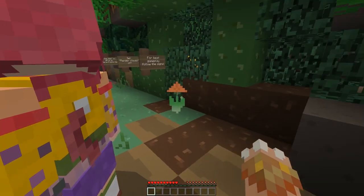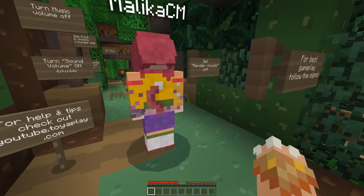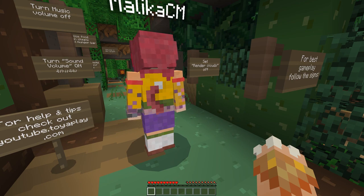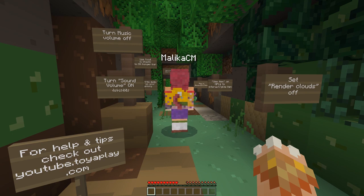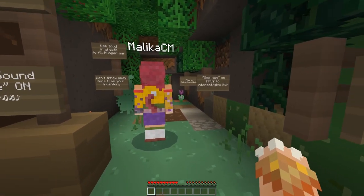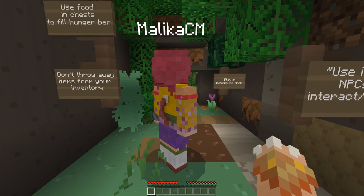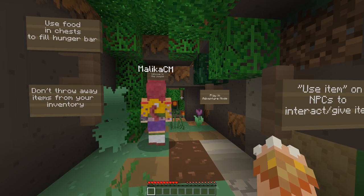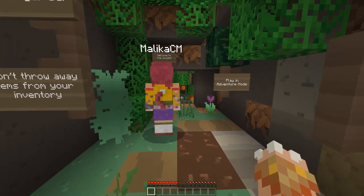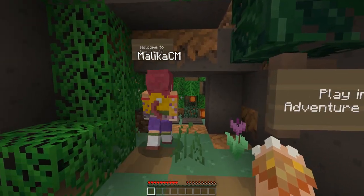Awesome. Right here we have some tips and tricks, some settings. We've already followed the signs. Make sure you set your render clouds off, turn the sound volume on, turn the music volume off, and use items. Don't throw away the items from your inventory - they might be useful. Use food in chests to fill hunger bar. Play in adventure mode. And welcome to the jungle!